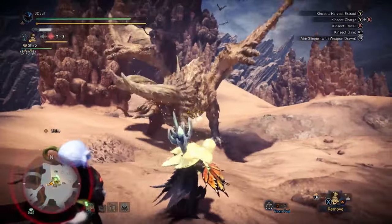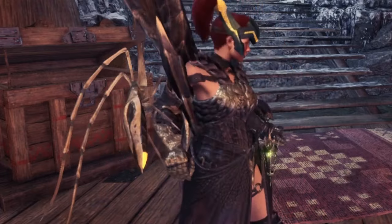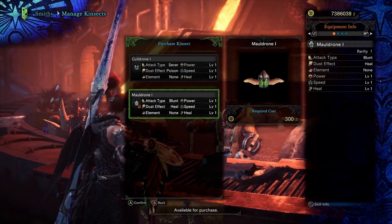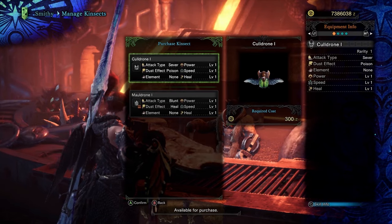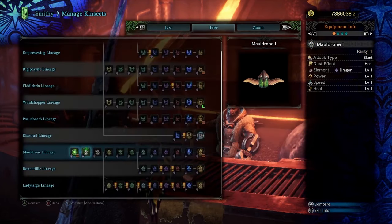First, you need to know about the kinsect. A kinsect is that huge bug that you have on your arm. It doesn't bite you. There are two main types of kinsects: blunt and sever. One bonks and the other can cut things off, meaning you can either knock out the monster with the blunt kinsect or cut tails off with the sever kinsect. Once you've purchased either one, you should nurture the kinsect, which is just a fancy way of saying you're upgrading it.